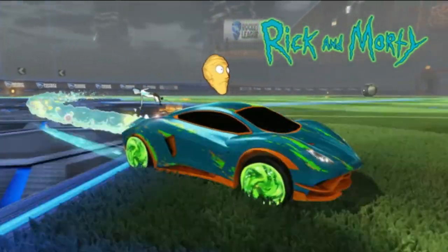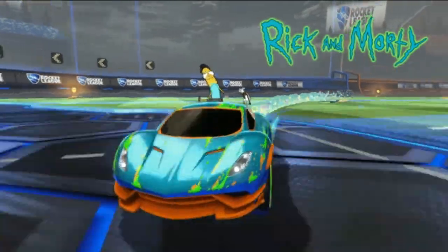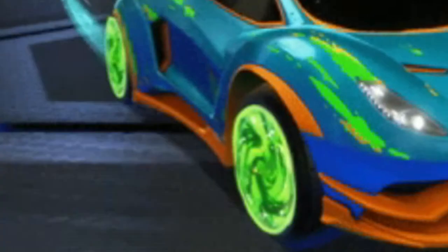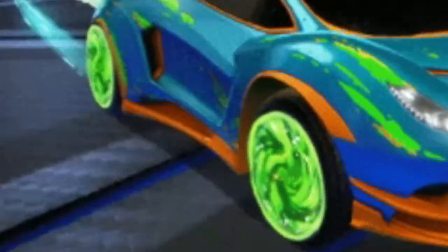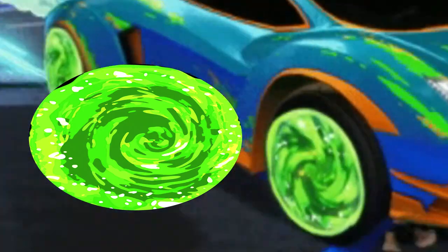Now I'm going to be looking at some other stuff like the wheels on this car. It is obvious that the wheels on these cars are the Sanchez DC137. These wheels look a lot like the Portal in Rick and Morty.